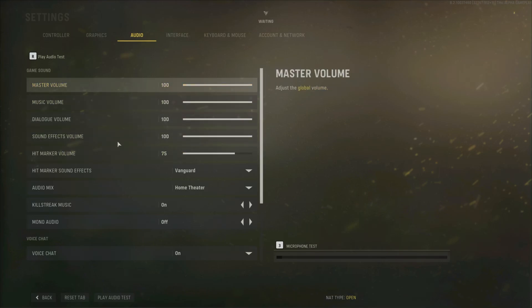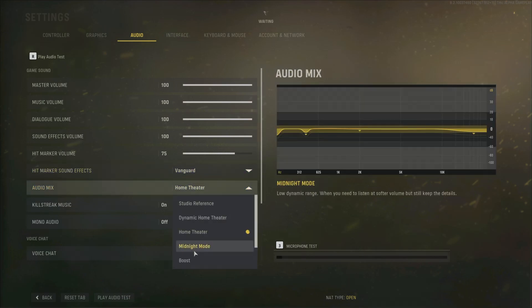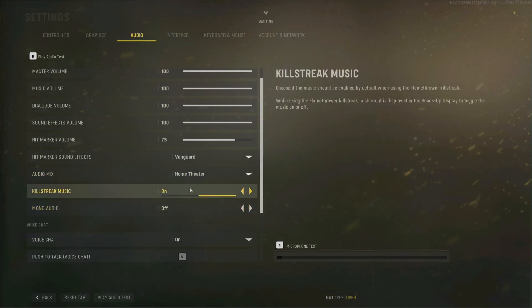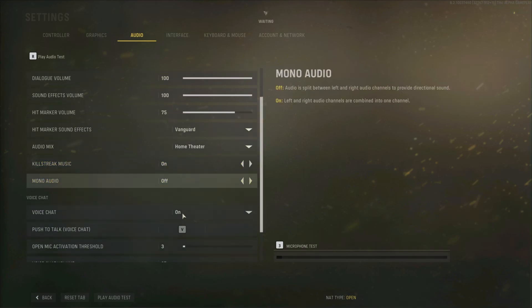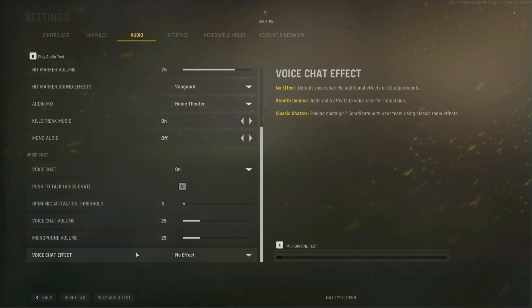Then we've got some more audio stuff. We've got hit marker sound effects — we've got a classic or the Vanguard option. Then we've got the audio mix, and some more down here. We've got killstreak music. And it looks like you can use a flamethrower. And then there are some more voice chat options — the effects are back from Modern Warfare 2.